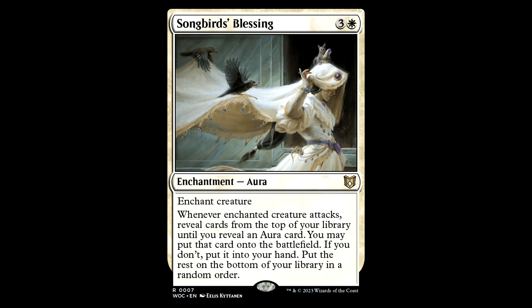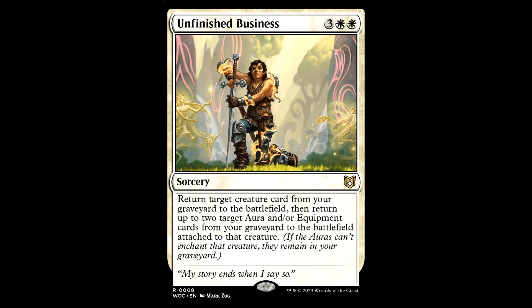Songbird's Blessing — very interesting card. 3 and a white for an enchantment aura, enchant creature. When the enchanted creature attacks, reveal cards from the top of your library until you reveal an aura card — you put it right onto the battlefield. If you don't find one, put it into your hand. Put the rest on the bottom in random order. This is a little pricey at 4 mana, but you're getting your card on attack and putting it directly onto the battlefield — and that's pretty good.